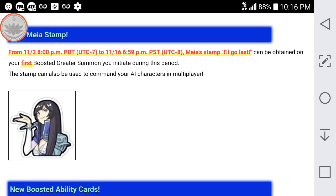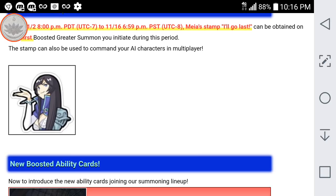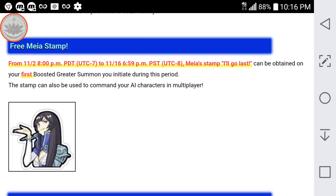It's a Mia stamp saying 'I'll go last.' We got the 'I'll go first' with the last summon at the end of last month, so this is the counterpart. I will be doing at least one summon on this first banner. I haven't heard any reports yet of people getting duplicate jobs on this banner, so maybe they were able to fix it, but there has been no official announcement yet.